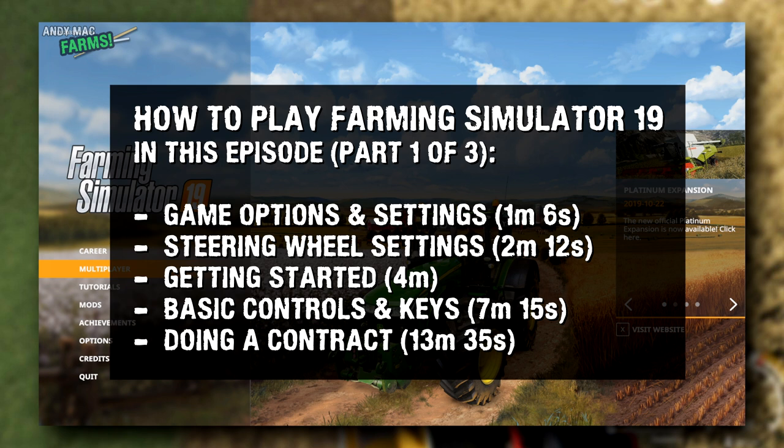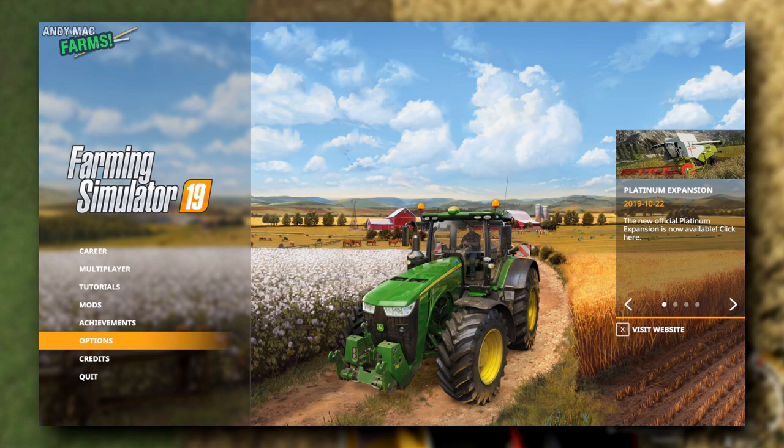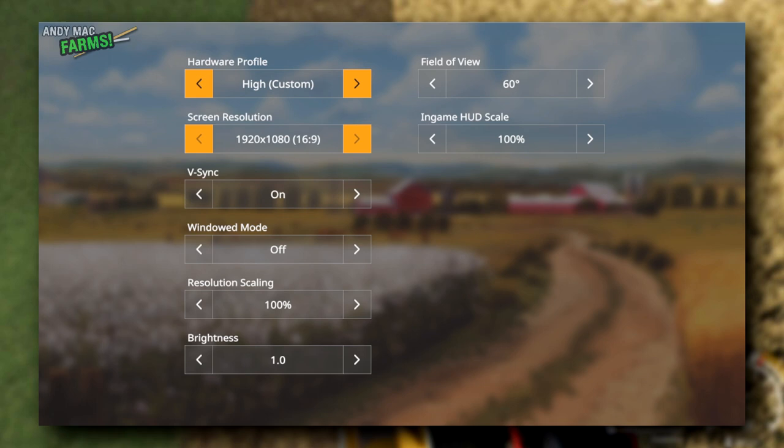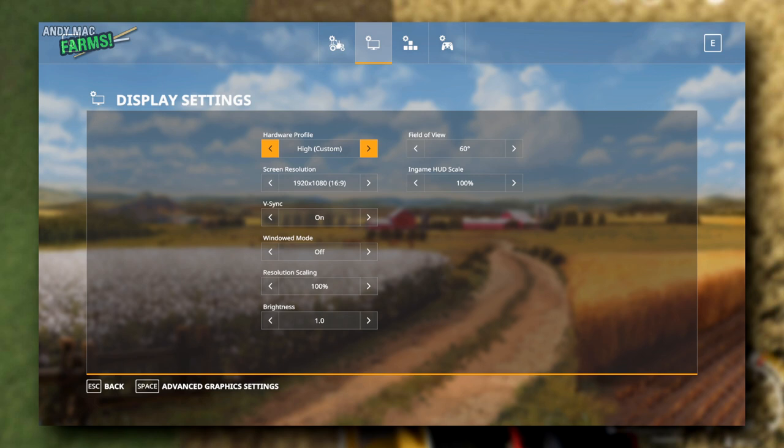A couple of things to talk about before I show you the game itself. You need a reasonable spec PC, but mine is an i7 processor and it's about seven years old at least. My computer is pretty old. If you just go into options in Farming Simulator, I've got mine on high custom hardware profile, I'm in HD, and everything runs absolutely fine. I've got a reasonable graphics card — I'll shove it in the description.